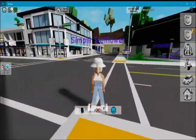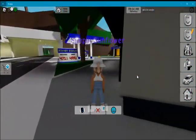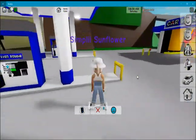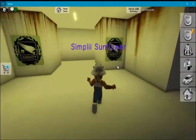Our first secret is right over here by the gas station. I know a lot of people know this one — it's not much of a secret — but I'm still going to show you because some people might not know, and I just want to make sure everyone knows every secret. So the first secret is right here — if you click on that, it takes you to this place.